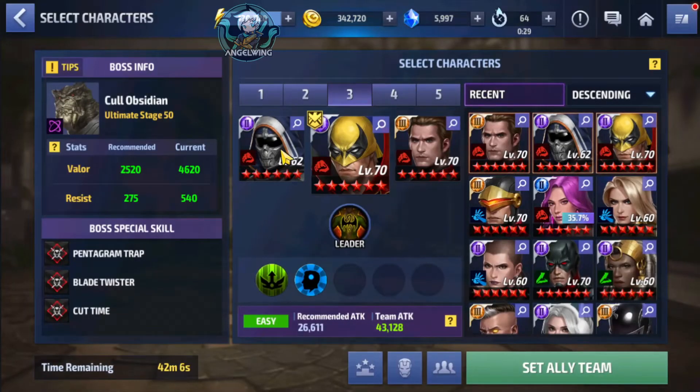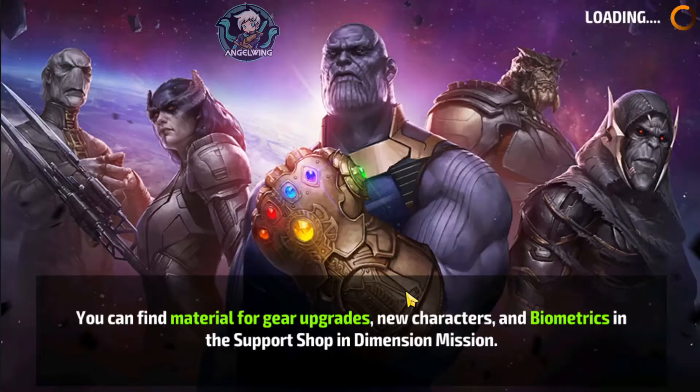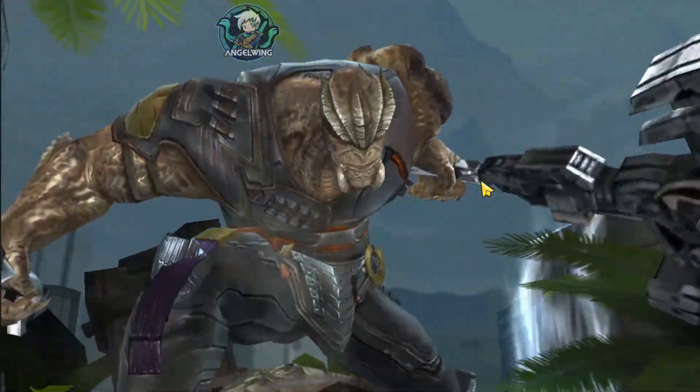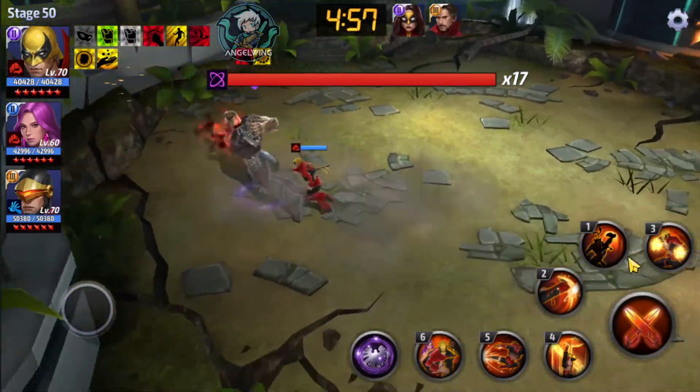We are going to use Iron Fist with two different teams. The first team is if you want to buy the uniform to support Iron Fist — I do not suggest doing that, because Daredevil doesn't help the Defenders directly. With this team, Iron Fist has his 110% all-attacks buff, plus another 30% from Cyclops, so he is 140% up right now. We will use the rotation 3, 6, and 5 for both teams.